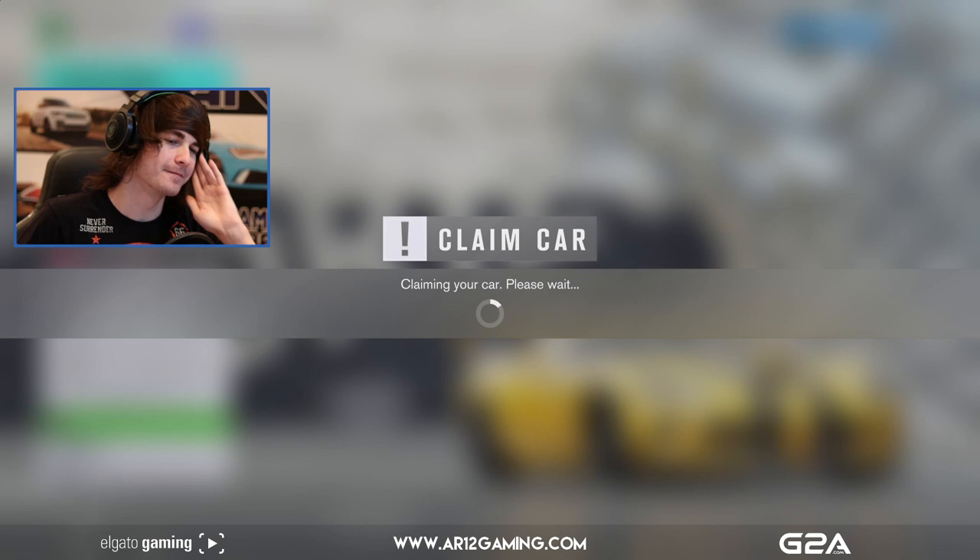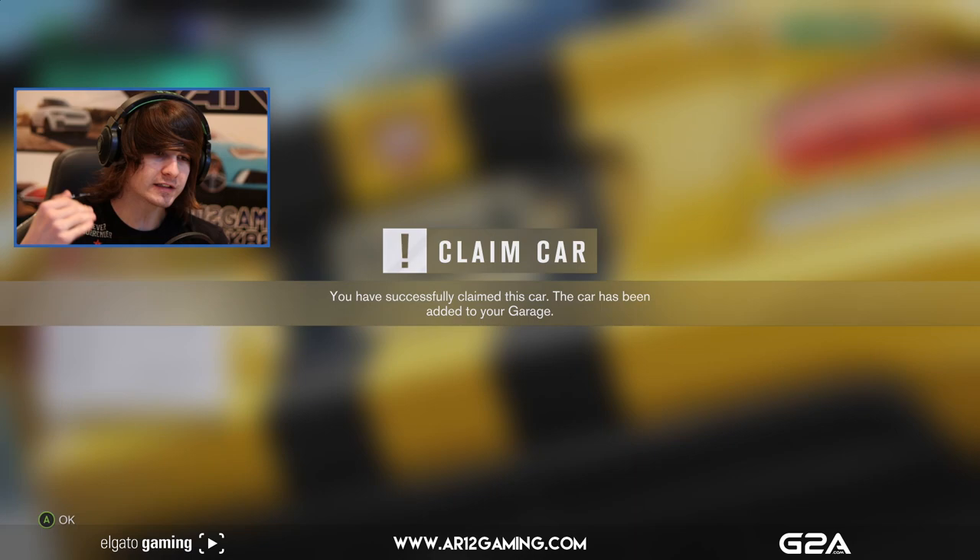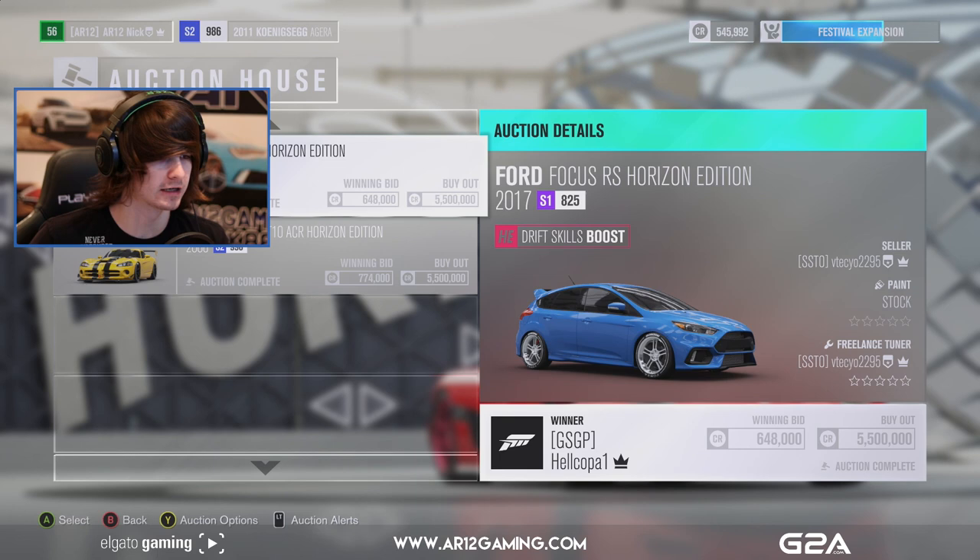How to get cars cheap on the auction house — basically, here's what you gotta do: you just gotta know the value of these cars. If you can see this type of car for less than a million, grab it. Just keep pulling your money out of these auctions.